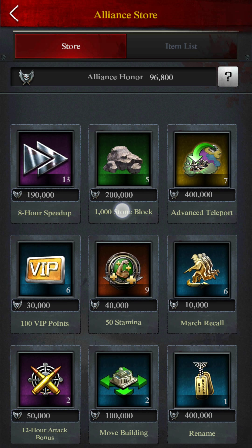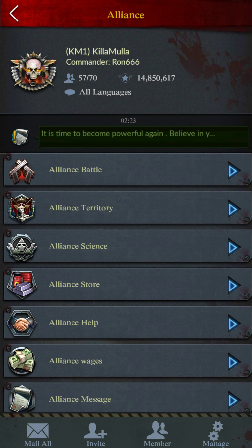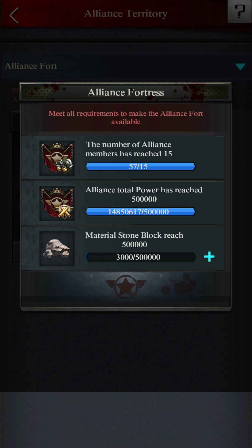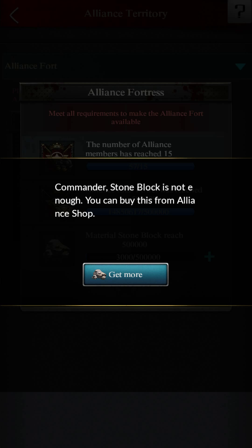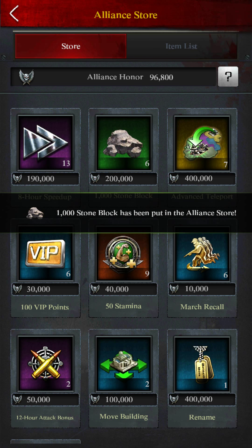You have to buy 200,000 — 200k — okay, so this is the one you have to buy. After that you go over here, and if you have the block it will ask you to donate, and if you don't have it it'll ask you to get more. So you click on get more and you buy this.